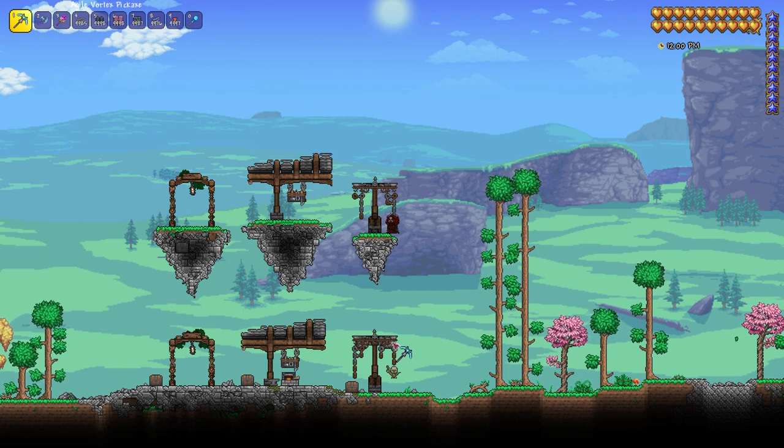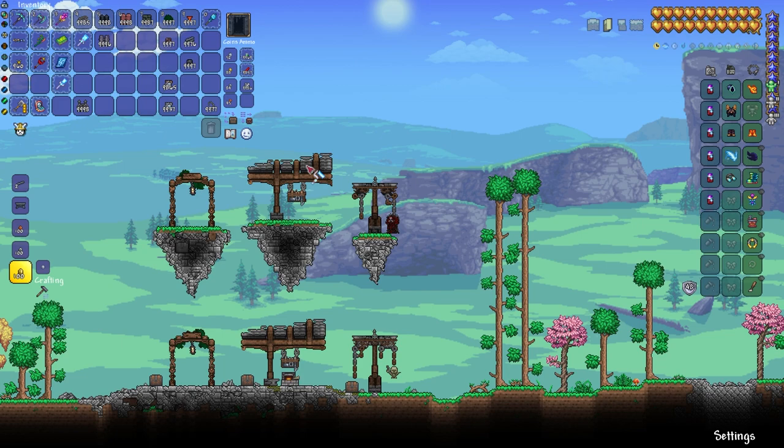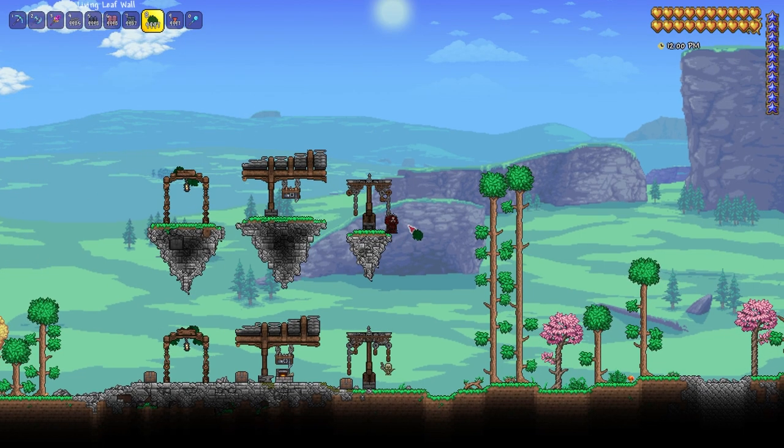What you can also do is I've used a little bit of living leaf wall here, painted white — you can just add a little bit more texture to the back of the build. And there you go.